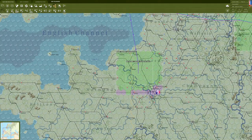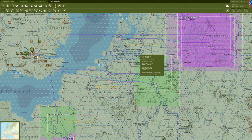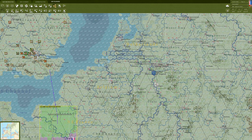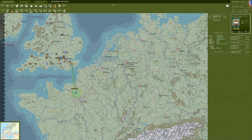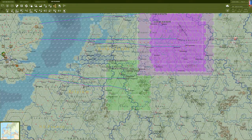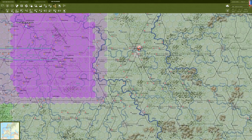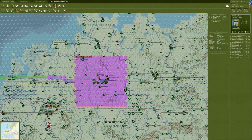Looking at these airbase targets around Arnhem - on turn two they had 40 fighters and 4 bombers here. Actually, looking at the tactical air force, there's moderate rain here, so I'm going to cancel the tactical missions entirely. We're not going to do the recon or airfield attacks with them. Weather conditions for the strategic bombing missions actually look the same - the graphic coloring was a little hard to tell.